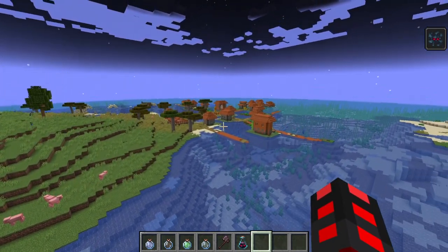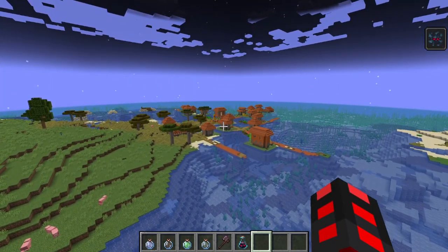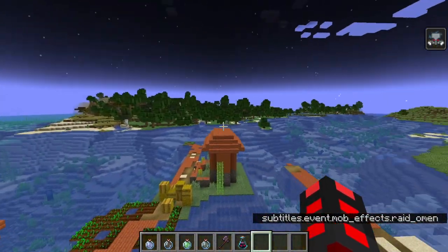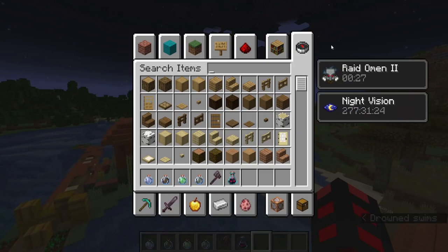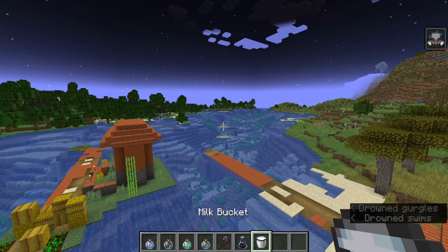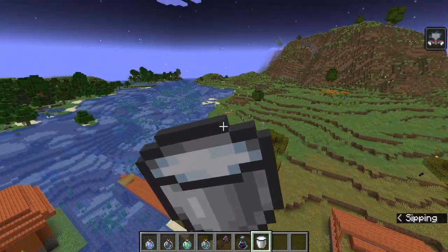When you walk into a trial chamber or a village, different things will happen. If I go into a village, you'll notice it will turn into Raid Omen. What you want to do here is either wait the 30 seconds to start a raid, or you can cancel it.